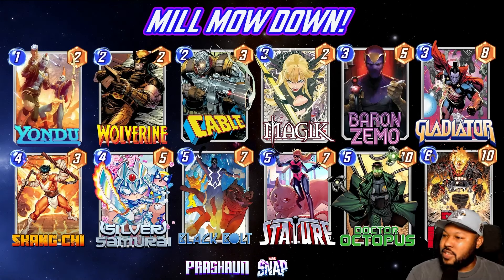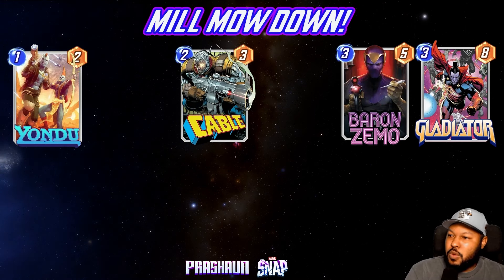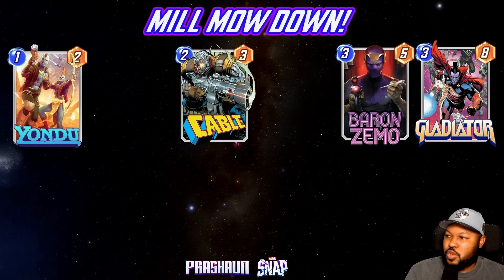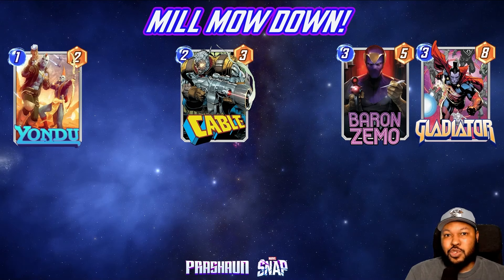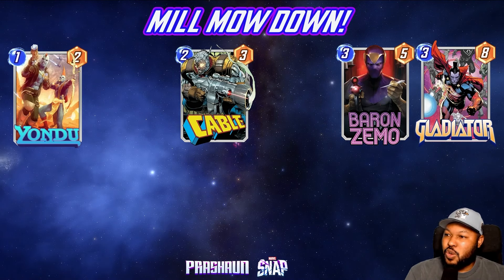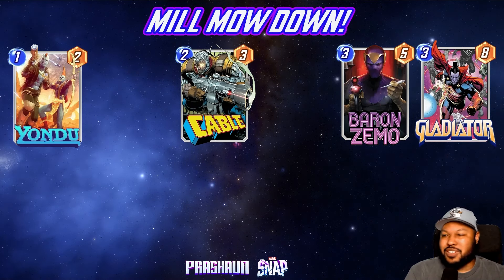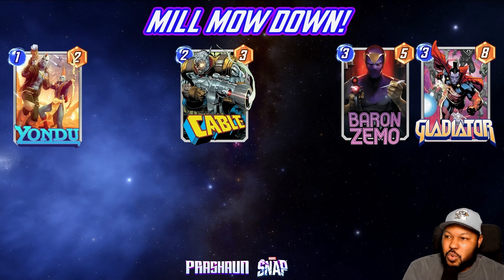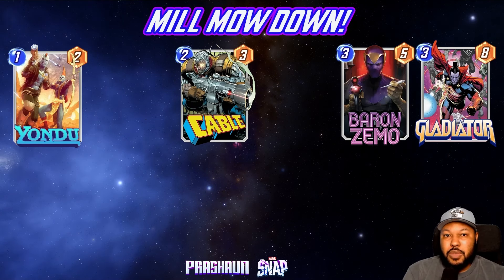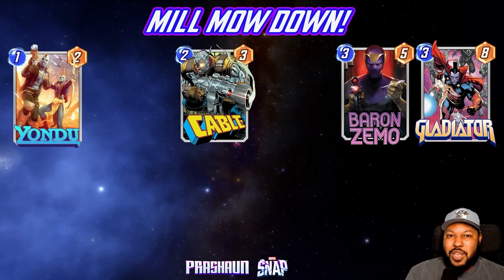There's a bunch of different packages in this deck, which is why I really like it. First, we have the mill package: Yondu, Cable, Baron Zemo, and Gladiator. Yondu takes out the lowest cost card in their deck. Cable steals a card from their deck and puts it in your hand. Zemo takes the lowest cost card and brings it over to your side. Gladiator is a roll of the dice, but he's so good at three-eight — if you destroy something, great; if not, we have other ways to take care of those cards.